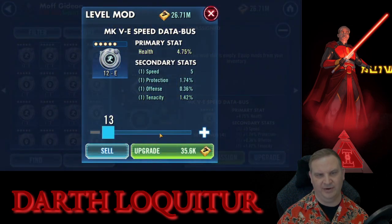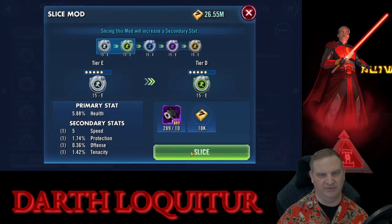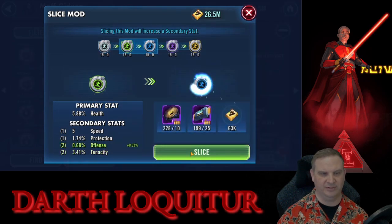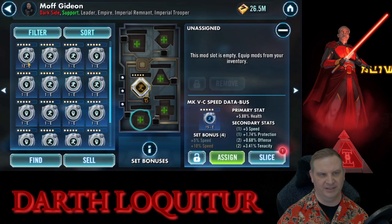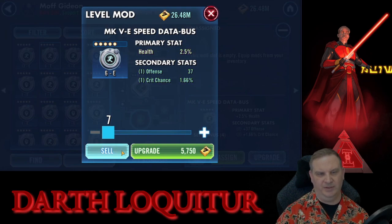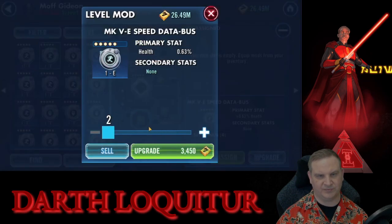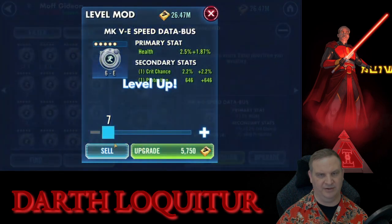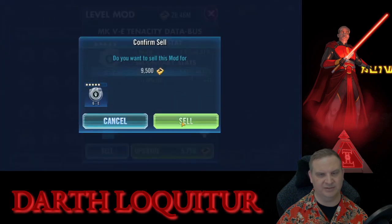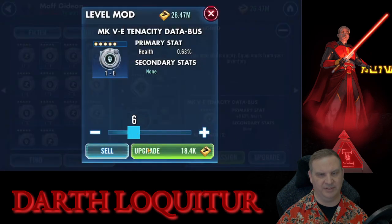Here we've got an offense mod that develops four decent substats — the tenacity is not that great. Unfortunately that's the one we hit. Two hits in offense but it's not going our way for speed. We're not going to invest any more in that mod — it's probably getting sold someday, so we don't lock it and we don't continue to invest. But these gray mods are tricky — you invest those slicing materials and if the first slice or two doesn't go your way, you've got to be willing to get out of there, even if they've got all good stats.